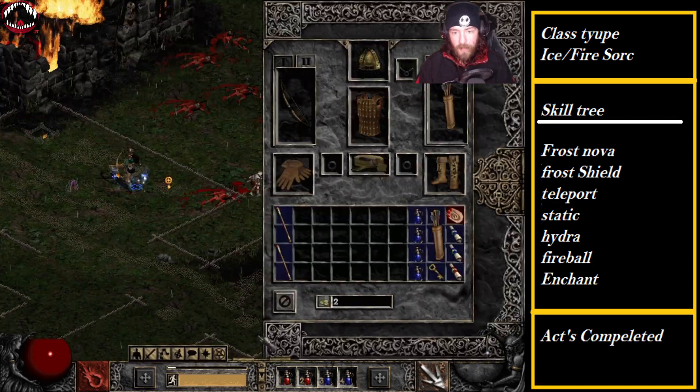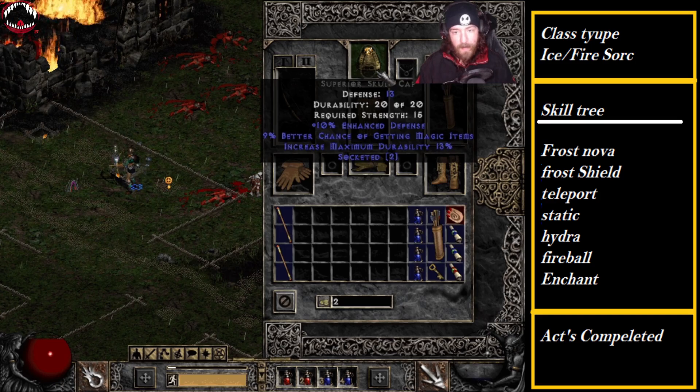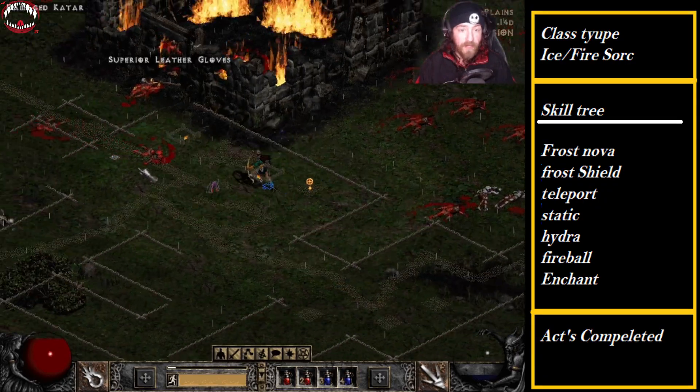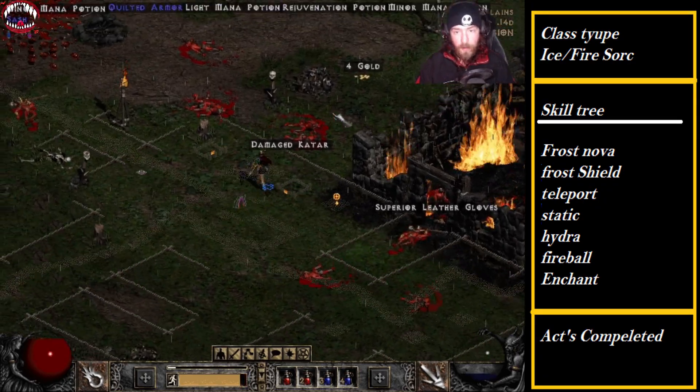Gear-wise nothing really changed too dramatically — got a pair of boots, better armor, found a Topaz for some magic find, and upgraded the bow a bit. That bow will eventually be going to my mercenary.